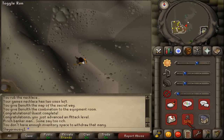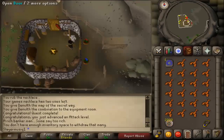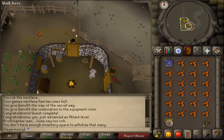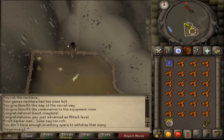When you reach Tenzing's house, I suggest turning off your run because you will need to run past aggressive level 70 and higher Trolls. Go through Tenzing's house, go through the northern door, then climb over the stile, and then just walk north following this path.